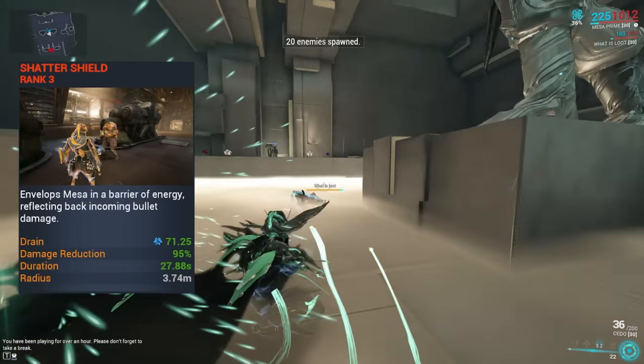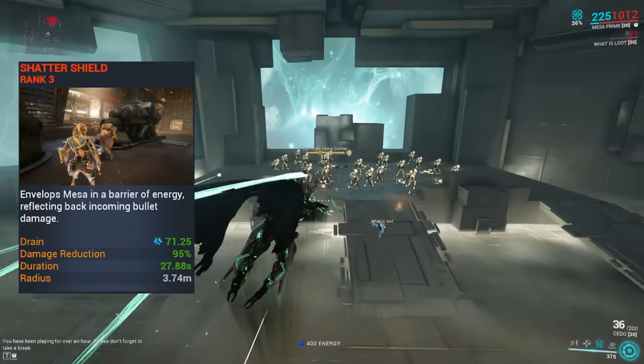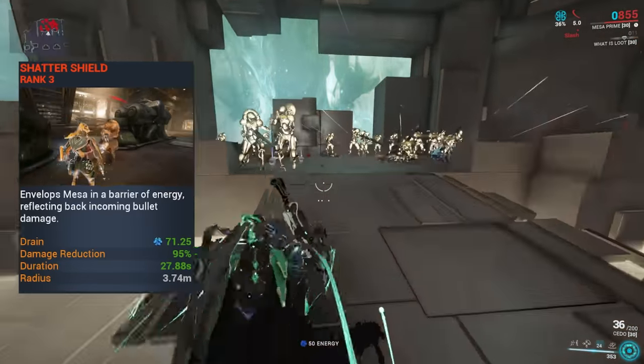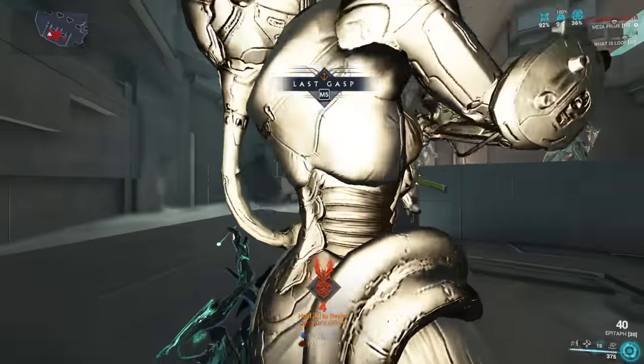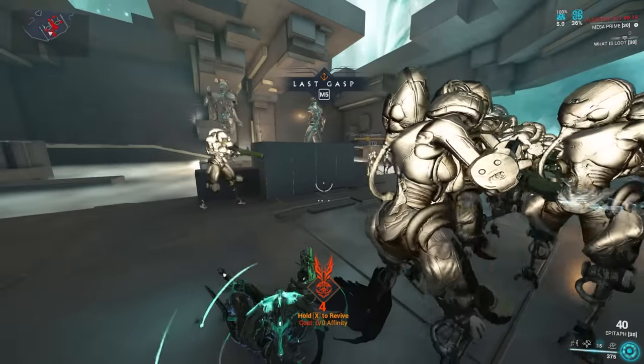Her third ability is Shatter Shield, which is a brilliant damage reduction ability to an extent. You get up to 95% damage reduction for projectiles, kind of like Zephyr's ability, but you're still susceptible to melee attacks and other forms of damage like slams and status effects. But overall, it's the ability that keeps Mesa alive.